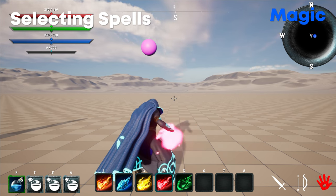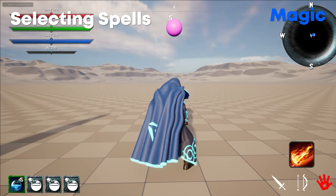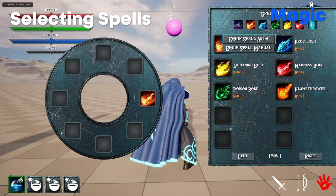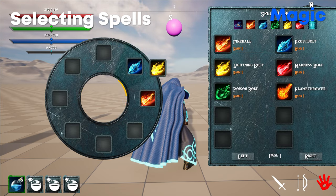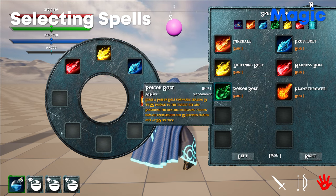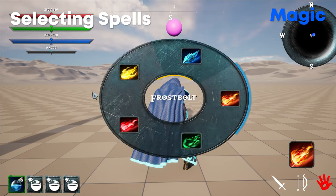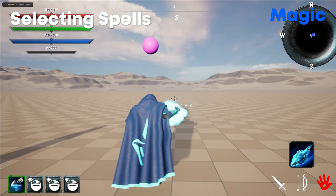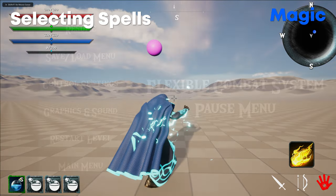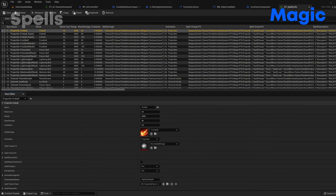To switch spells, you can place a spell on the hotbar and use keybinds to swap between them. For users who prefer another option, there is also a radial menu spell selection — a wheel menu where you spin around to select spells, with the chosen spell displayed in the bottom right corner. This is the default when using a gamepad, as a hotbar would be impossible with gamepad controls, though it is also available for mouse and keyboard in the control settings.